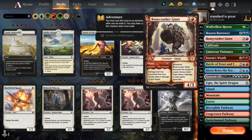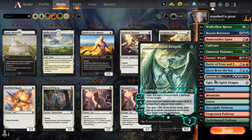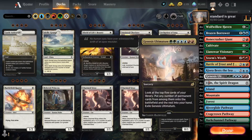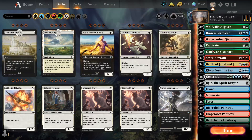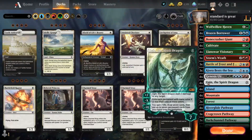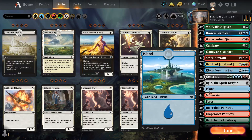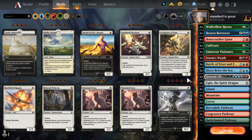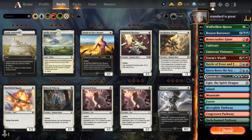So without any further ado, the deck is pretty simple. You ramp in, play Ugin, and your opponent concedes. If they don't concede, well, then you have to rethink life. But usually they concede. So let's just get cracking and see what happens. But before that, remember — you can support the channel by liking and subscribing. There's also a Patreon down in the description, but liking and subscribing comes first, boys.